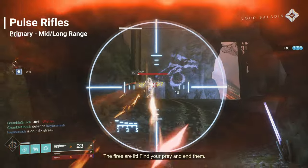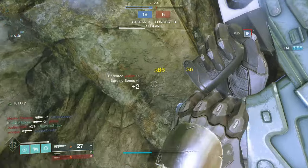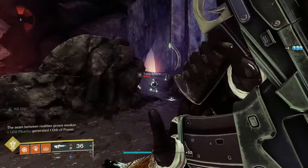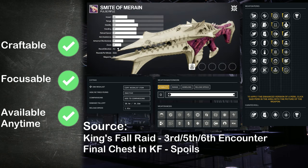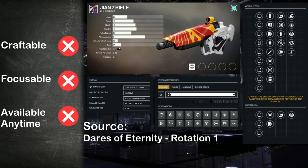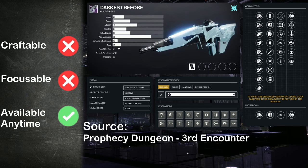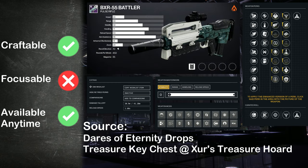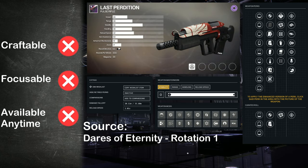Extending our max range, we head to the Pulse Rifle — a popular pick for the average PvP player and well-rounded for PvE. Versatile, safe, and easy to wield. The most impacted by zoom and frame, pulse rifles can reach 30 meters on the low end and 50 meters on the high end. Weapons include: Cold Denial, Smite of Meraine, Syncopation-54, GN7 Rifle, The Third Axiom, Horror's Least, Darkest Before, Stars in Shadow, Forge's Pledge, BXR-55 Battler, Augma PR6, Last Perdition, and Yesteryear.